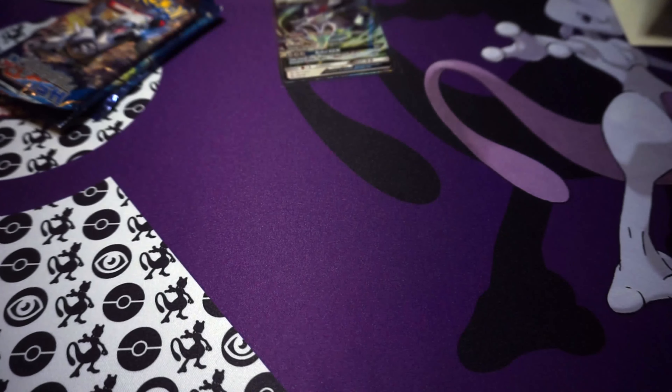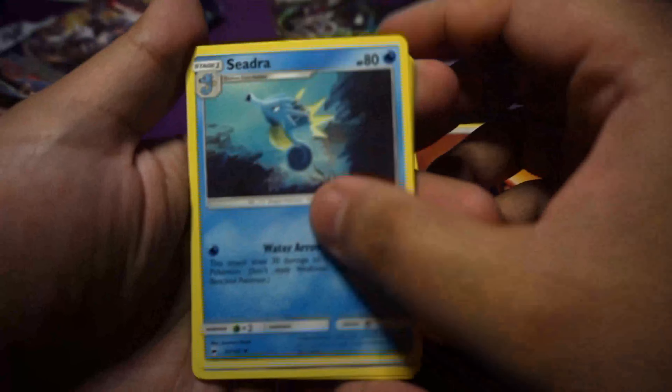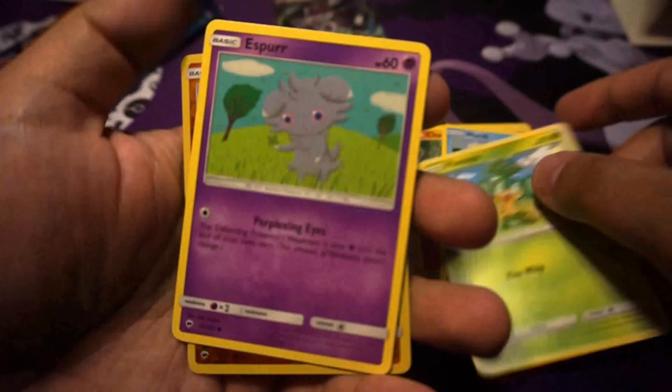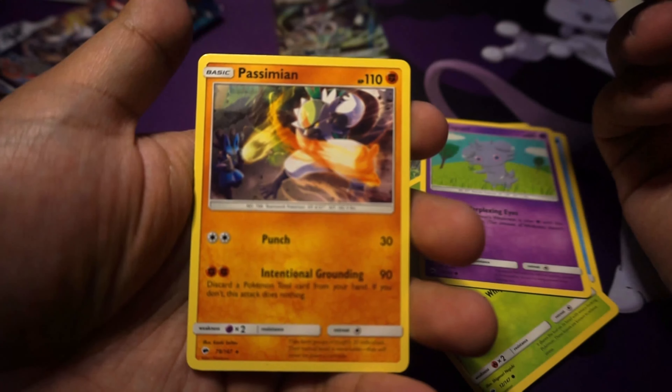And some Burning Shadows. Got another video coming up soon where we're gonna open up some vintage packs. Energy, Seedra, Rotom, Super Scoop Up, Oddish, Charmander, Mero, Hensage, Esfer, Sok, and Hesimi.